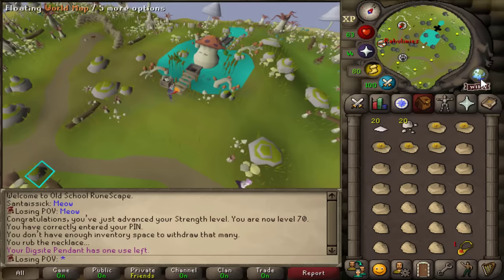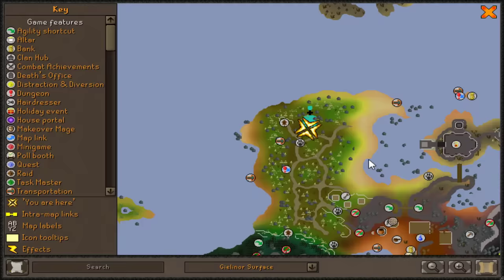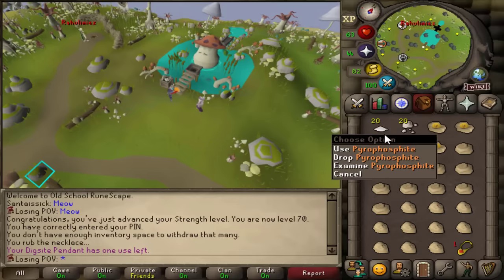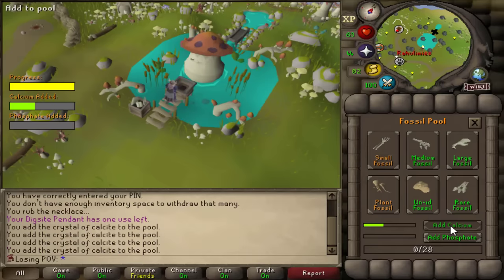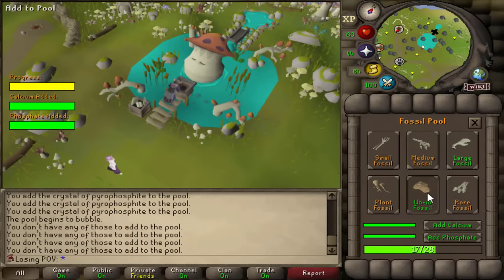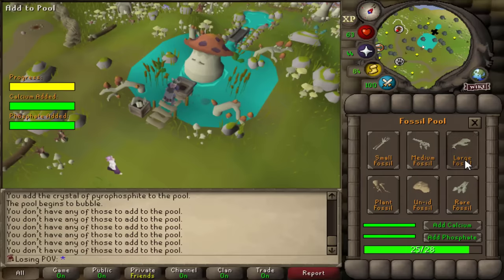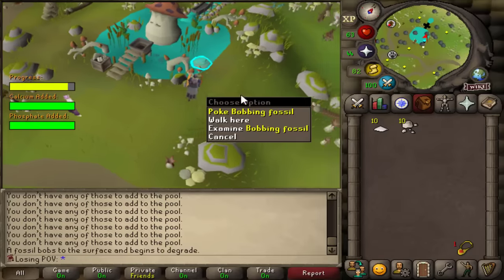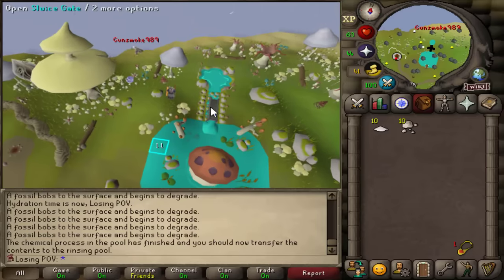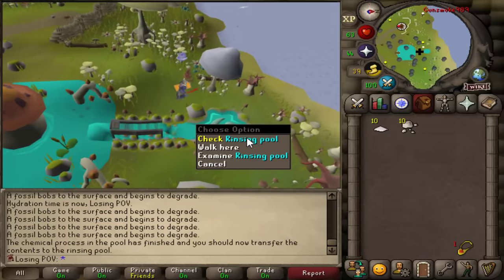This is how my prayer method works. You come to the northern part of Fossil Island. You bring a full inventory of bones and fossils, and 10 calcite and 10 pyrosphite. You add 10 calcite, you add 10 phosphite, and you add all the fossils from your inventory. Then you start popping these fossils. Once the progress bar has gone to zero, you open the sluice gate and you grab every bone from the rinsing pool.